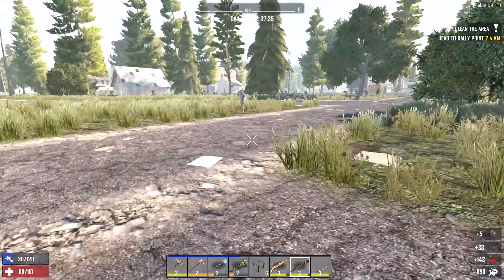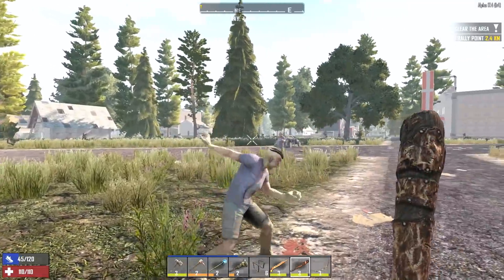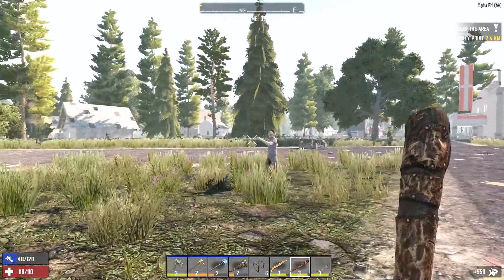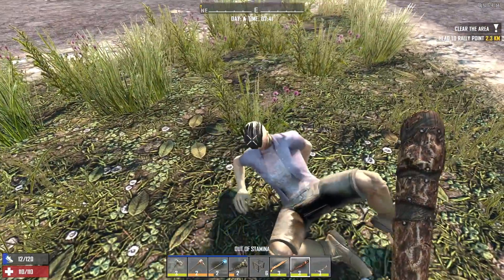We've got a couple of zombies heading our way — let's go take care of them. And then we're going to break up a couple of the boulders right here for the resources, mainly the raw iron, so we can throw that in our forge when we get back home. And then we'll clear out this little building here and keep moving down the road.